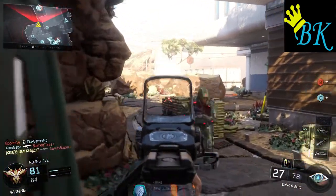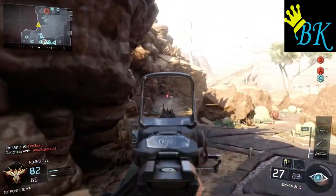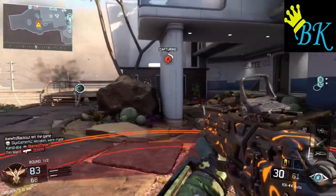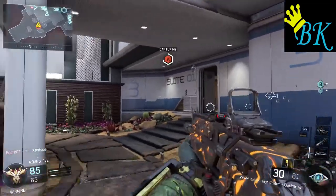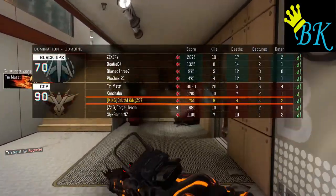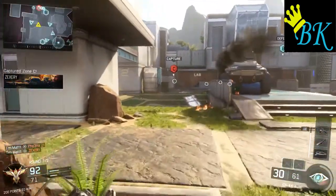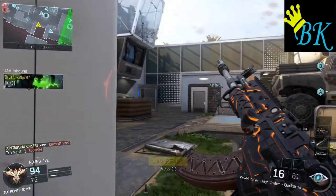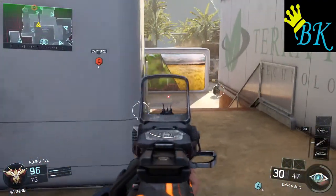We're going to push towards A spawn here. We pick up a nice quick kill there. Our teammate's got another kill. So we're going to get the A capture — it's pretty risky, we're down here by ourselves, but we've got the Raps protecting us from the top of our team. They're going in pretty hard. We've got the capture and the assist — we're 9 for 4, 100 points off our UAV. We push up and we've got the kill. We've got our UAV. We're on our way to our streaks now, hopefully picking up this time instead of missing out on it like we have the last couple of times.